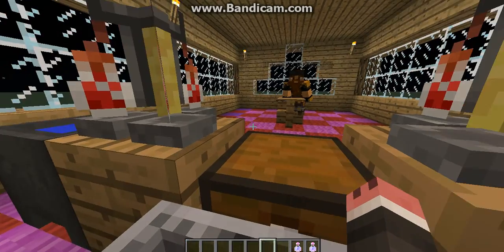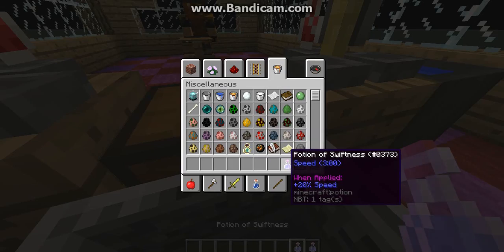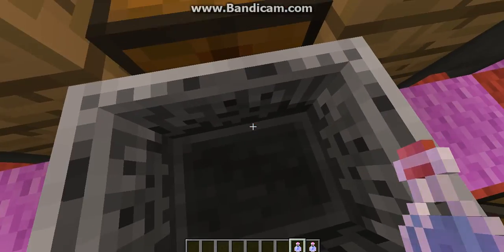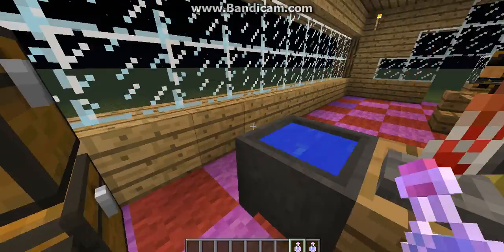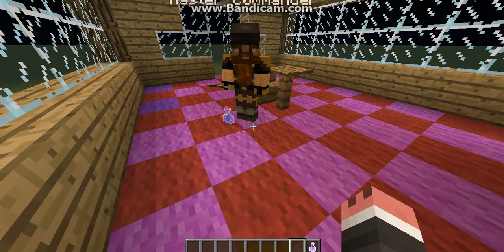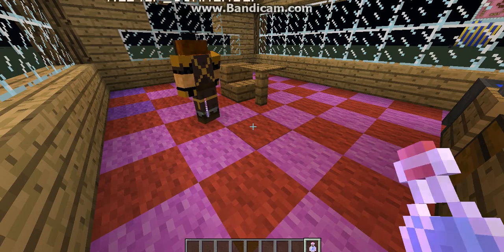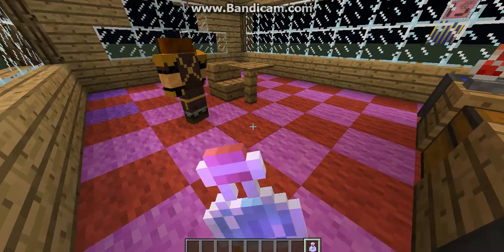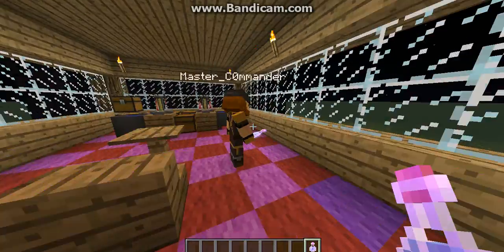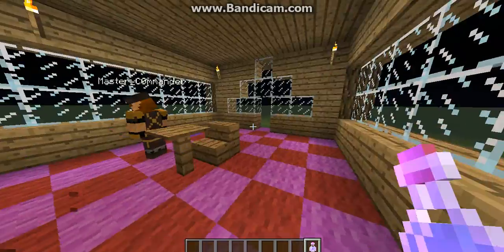So here are two potions of swiftness, and as you can see, they give you plus 20% speed. Here, Bearded Kid, let's try these out. There's one. Let's drink them up. As you can tell, they make you a lot faster — useful for running around.